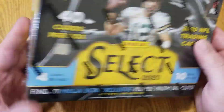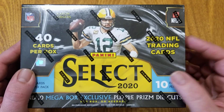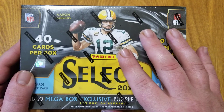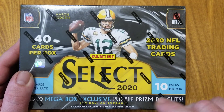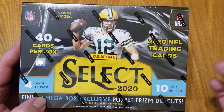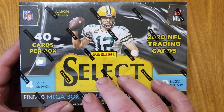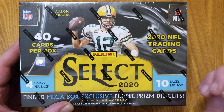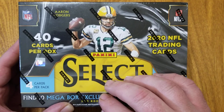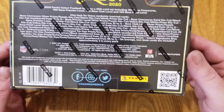We're looking for ultra rare zebra prism die cuts and autographs in Select Signatures. I follow football but I don't know the rookies as well as I do baseball, so if I miss something please let me know in the comments — I want to learn because there will be more football content in the future.